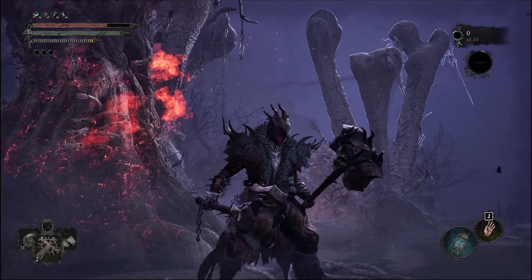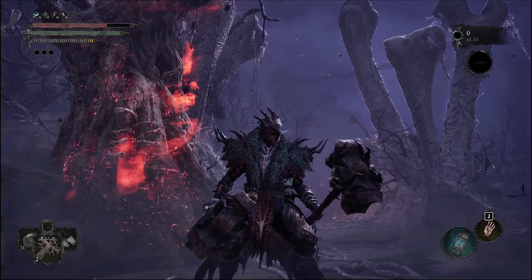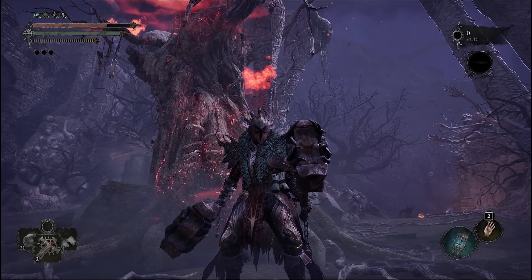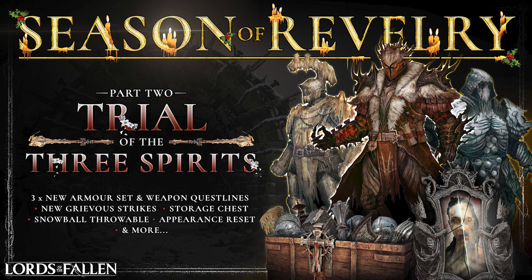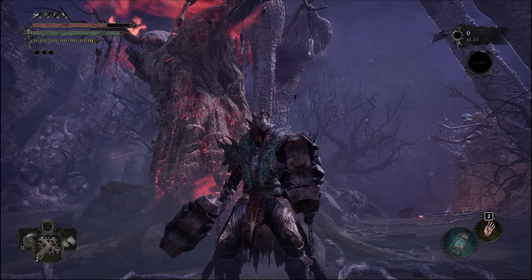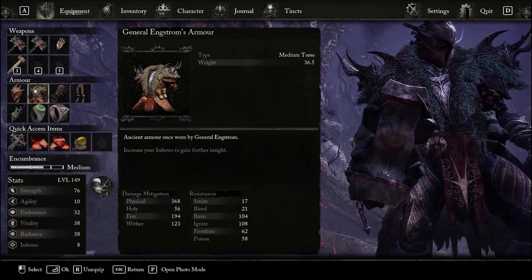Hey everyone, so today I'll be showing you how you can get the Rogar armor set, General Engstrom, as well as two sick looking hammers that go along with this. This is one of three new armor sets in the game with the most recent update. I love the way this armor set looks and even the fight to get it was pretty fun, but let me not waste any more of your time.